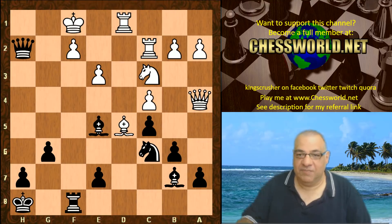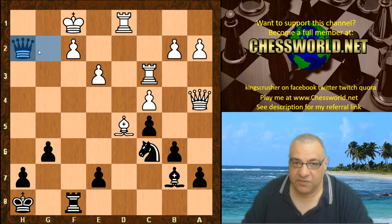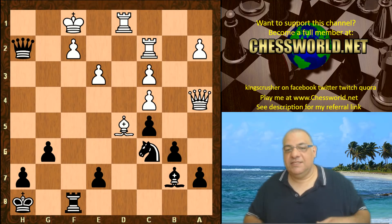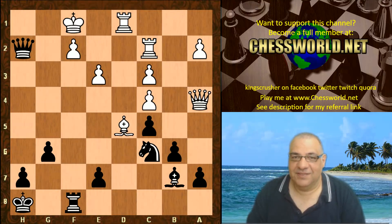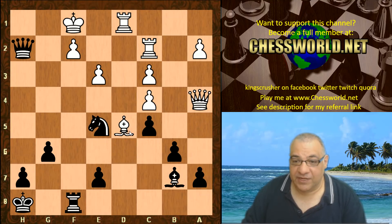Bishop takes c3! Clearly you can't play queen takes f2 — let's rule that out. b-takes c3, and what's the idea? This is really celebrating piece coordination on a dark square focal point. It was h2 before, but now it's f2. Knight e5, just offering an entire bishop here to get in knight g4 threatening horrible things.